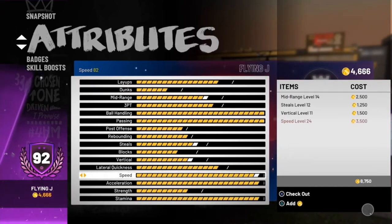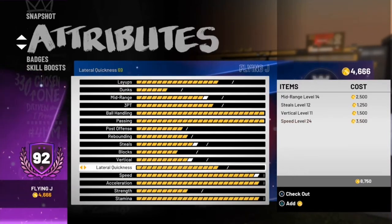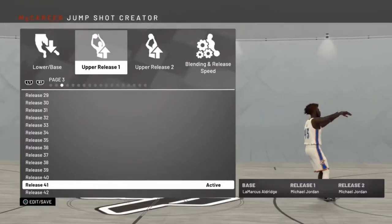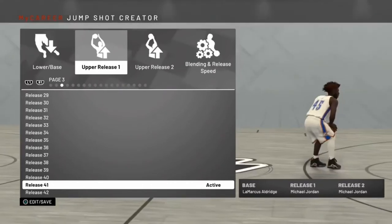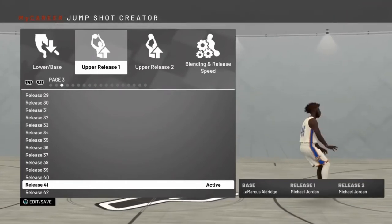My build is a 92 overall. I just gotta get the VC. Just slow the video down — I'll pause the video if you want to see what the ratings are and stuff like that. I can't wait to get to 94. That way I can unlock my Steph Curry layups. Did y'all know that I'm cheesy with that Steph Curry layup? Custom jump shot: I'm using Marcus Aldridge as my base, Michael Jordan as both of my releases.